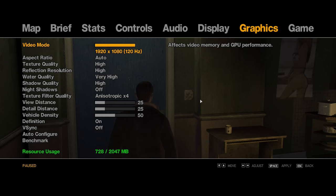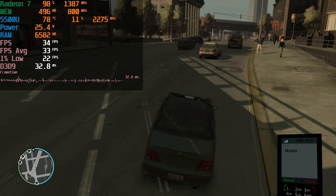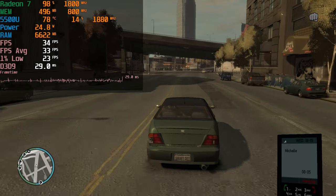You can see on the screen right now what graphics settings we're using here. It's pretty much all at either high or very high, though the view distance, detail distance, and vehicle density are lowered — not maxed out. We also have night shadows turned off. In general, these are the most ideal settings to get around a slightly above 30 FPS gaming experience in the base game.